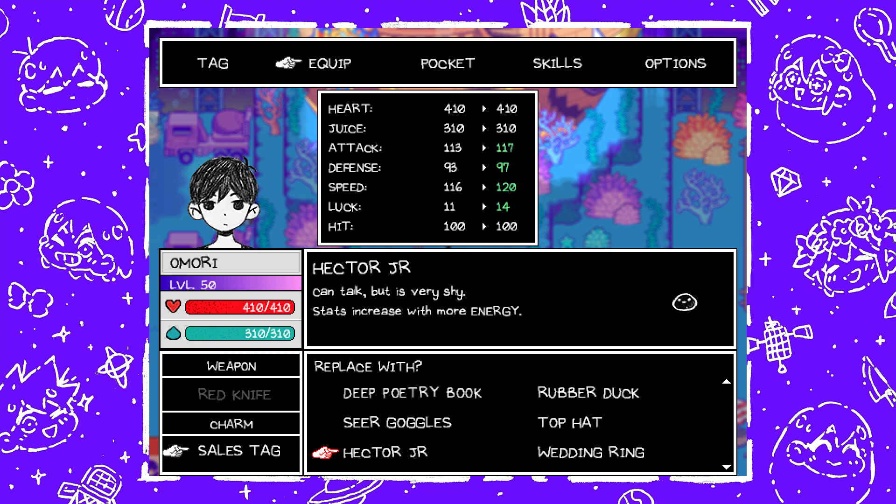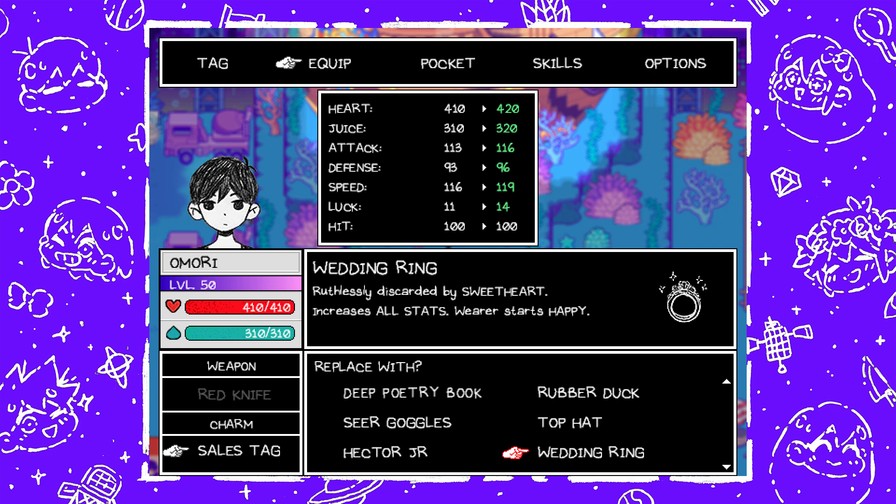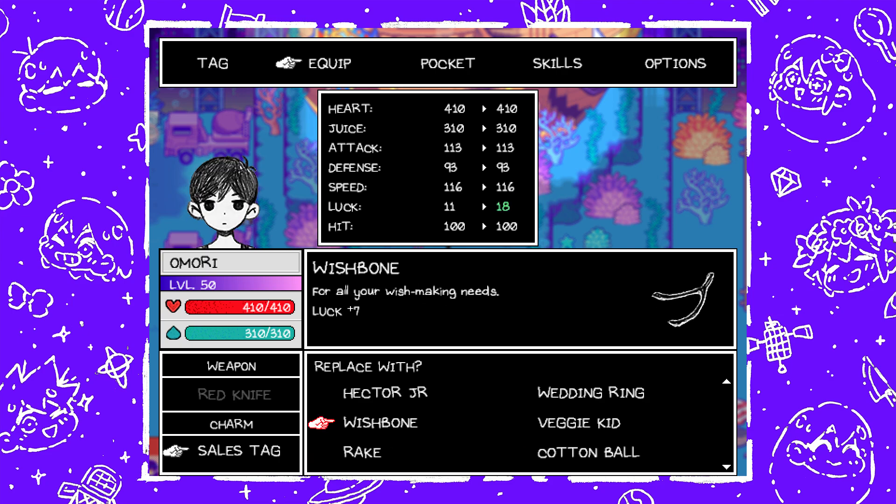Next is Hector Jr. — can talk but is very shy, stats increase with more energy — gotten by finding Hector at Dino's Dig level 1. And Wedding Ring — ruthlessly discarded by Sweetheart, increases all stats and wearer starts happy. I bet Omori would like to give this to Aubrey. You get this by defeating SpaceEx Husband at Snowglobe Mountain. Wishbone — for all your wish-making needs, luck plus seven — found at Orange Oasis after cutting a young shroom to jump up to a ledge above. To learn how to cut young shrooms, you have to find and interact with the shroom at Sweetheart's Castle Garden.